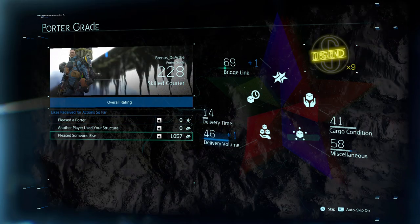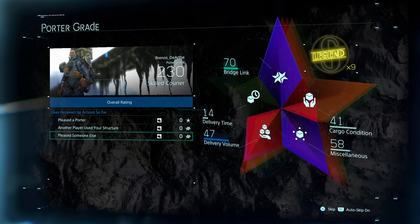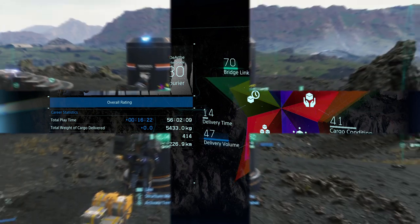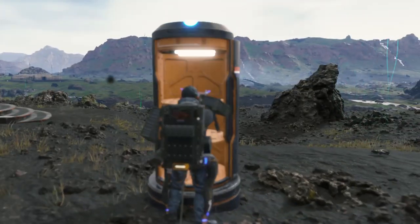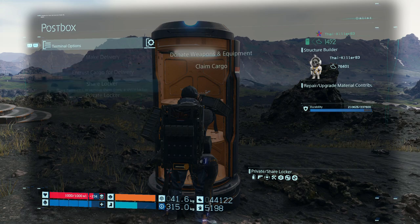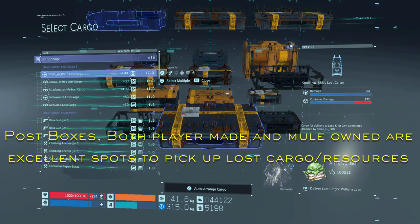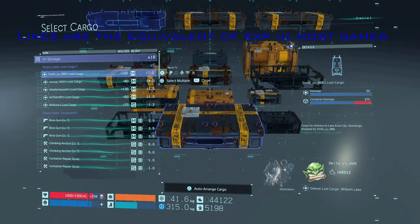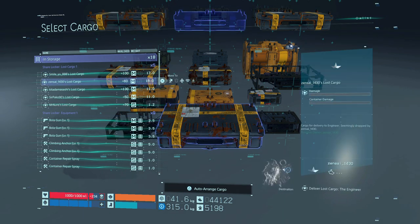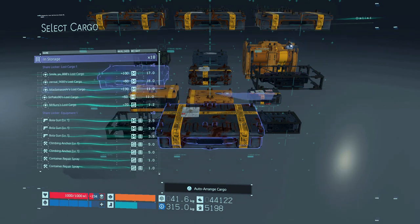Starting off with my top tips on how to increase your bridge link level quickly, we're going to start with the early game where you don't have too terribly many options available to you. My number one pick is returning other players' lost cargo that you find out in the world. You can quickly and easily acquire hundreds at a single go just by picking up lost cargo you find either in the world or at UCA centers. All you need to do is pick it up, take it to its intended destination, and turn it in.